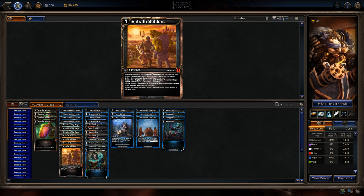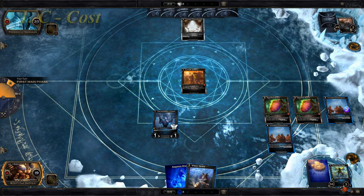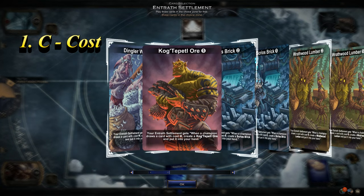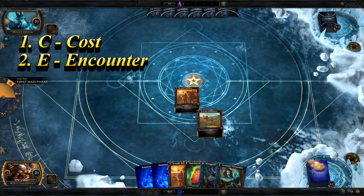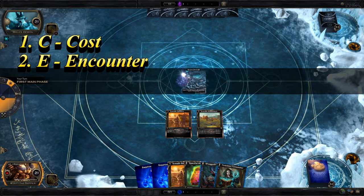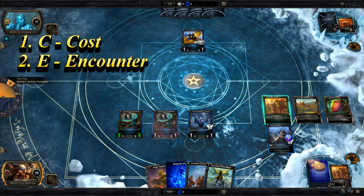While Entrath Settlers can be a confusing card to use at first, here's an easy priority to follow. C is for Cost: first, prioritize any resources that trigger off 1 or 2 cost cards, as that is a majority of your troops and actions. E is for Encounter: second, prioritize resources that help against specific encounters, like Skrillos Bricks for Malus Demon, or Wrathwood Lumber for Seaweed Behemoth.